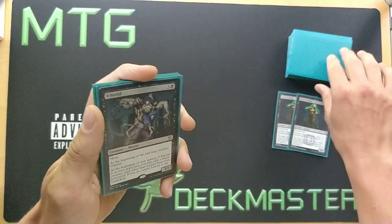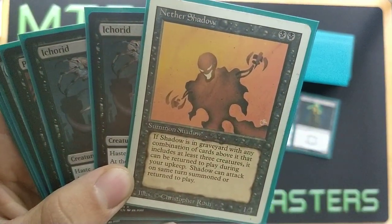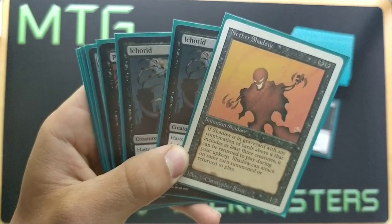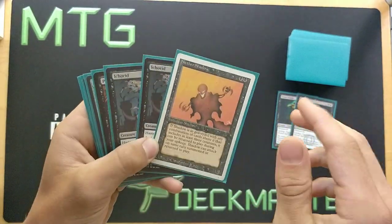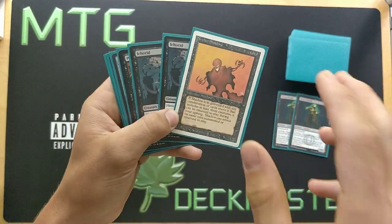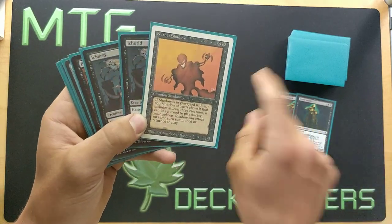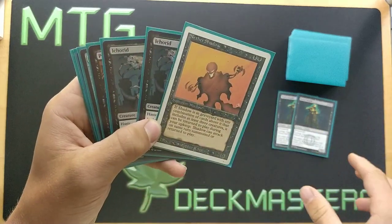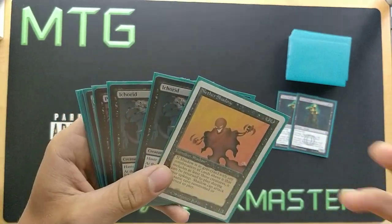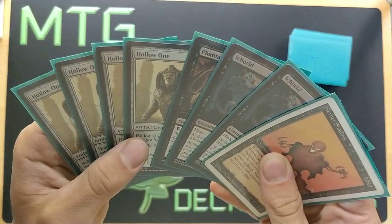We cycle Street Wraith and draw another Ichorid — so we now have two copies. Then we cycle the second Street Wraith and draw Nether Shadow — two black mana for a 1/1. To summarize its text: it's a 1/1 with haste, and at the beginning of our upkeep, if there are three or more creatures above it in our graveyard, it returns for free. That's why you can't rearrange your graveyard in Legacy. Now we have eight cards in hand, and Hollow One costs one to cast since we've only cycled two cards this turn.